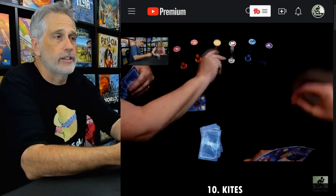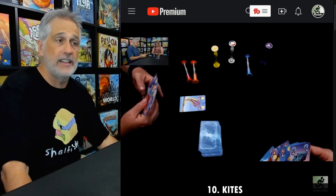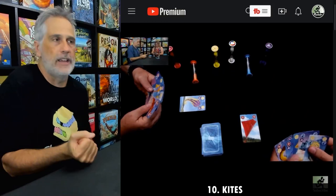— a card that has a purple and a yellow kite on it, that means I have to flip the purple and the yellow sand timer that represents how long the purple and the yellow kite will stay in the air. Each one is different — the red kite is the dangerous one; it'll only stay up in the air for 30 seconds. It's a 30-second sand timer.